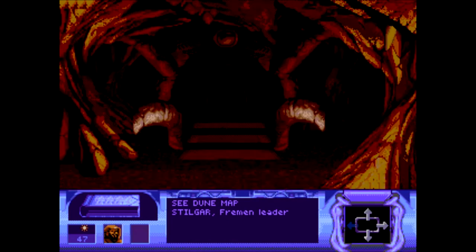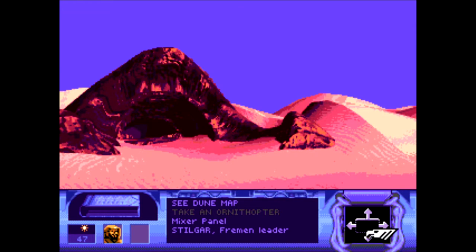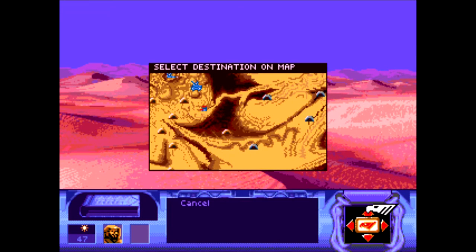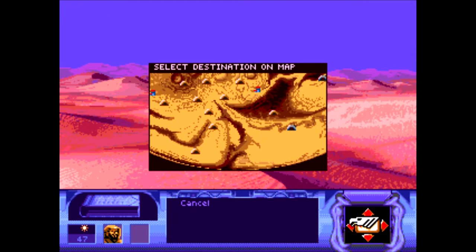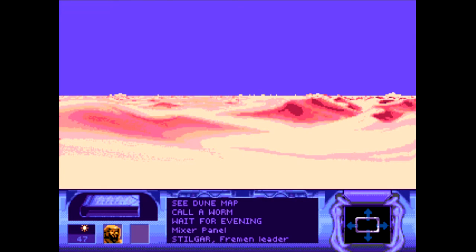Let's see whether someone is here. Nope, doesn't really look like it. We've found a couple of sietches but there's just no Fremen there. Let's call another worm. We found the sietch down here on this snaky area. I'm not quite sure if there were other sietches around here — for now let's see what we can buy here while we're already in the area.